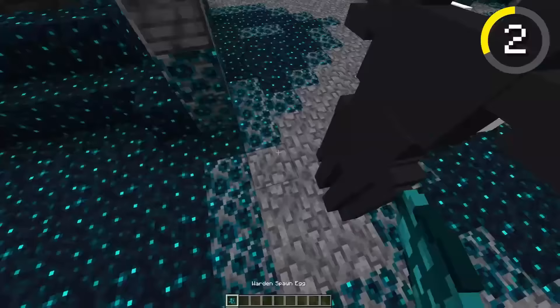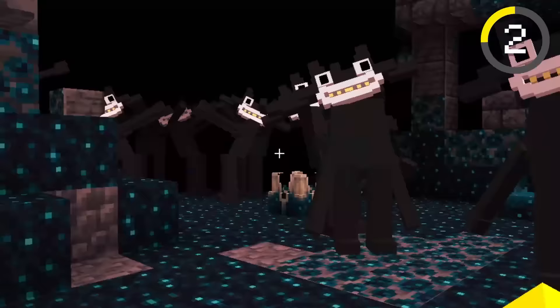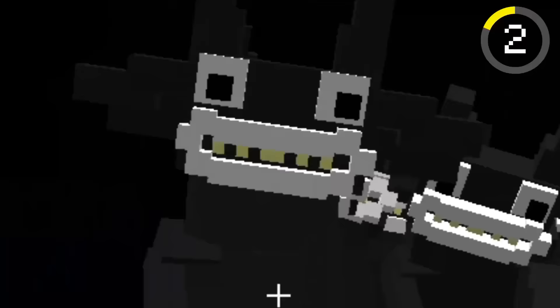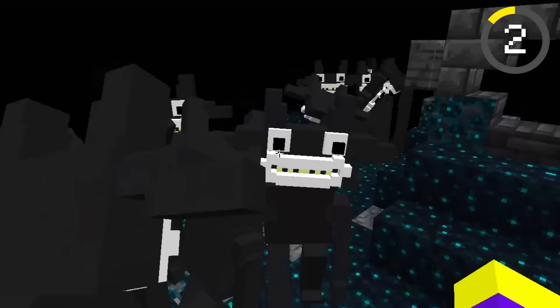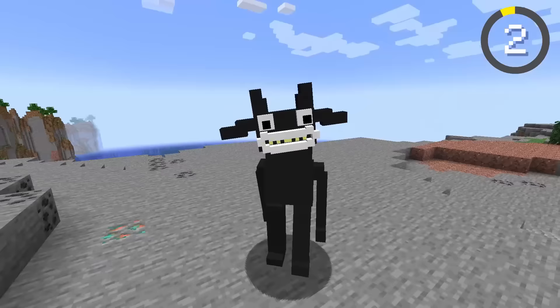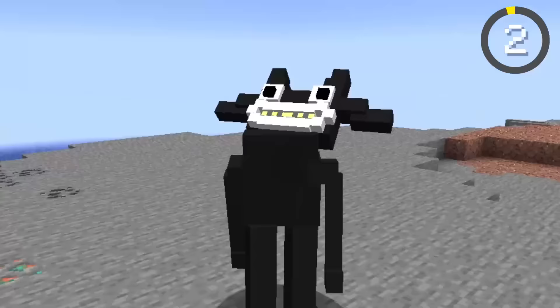I never even noticed this before but his animations don't really fit him — it kind of looks broken. I decided to spawn an army of Mr. Grimm's and then did the usual. They're angry — why do these guys look so weird when they chase you? Look at their head — maybe I should have connected their head to the body. I decided to give Mr. Grimm a 7 out of 10 — I'm not really sure if he looks good or not, he looks kind of weird.